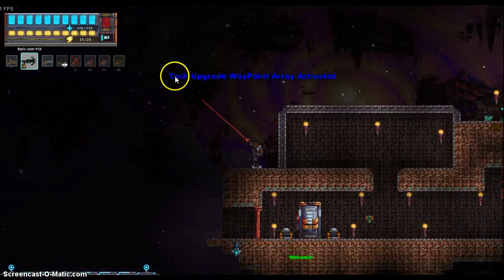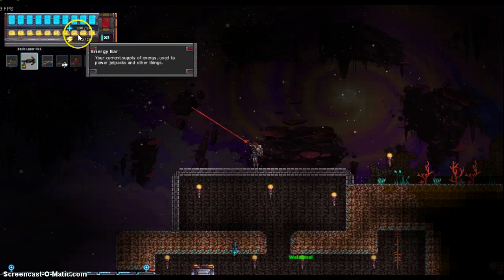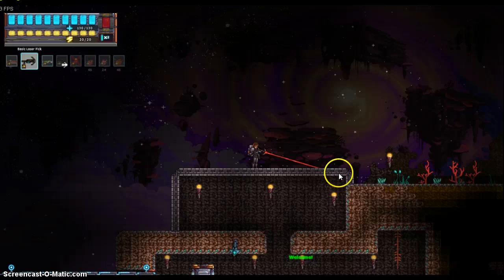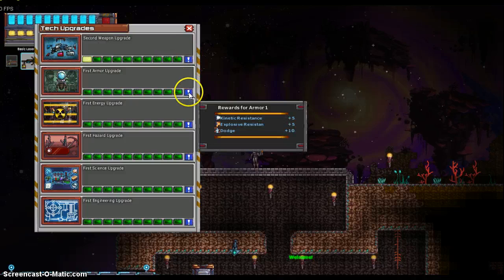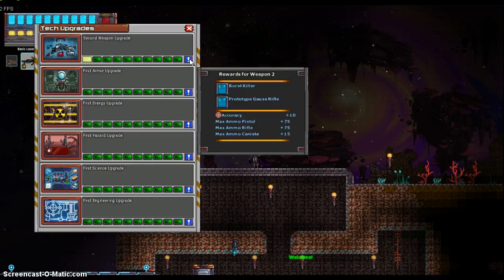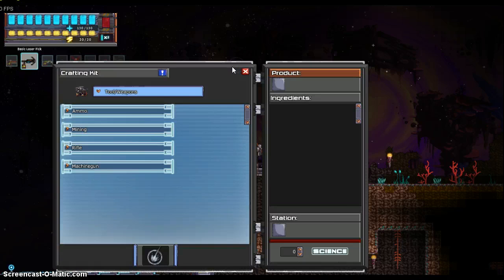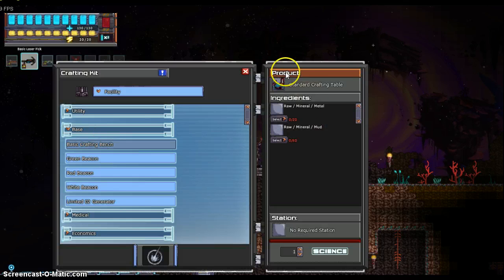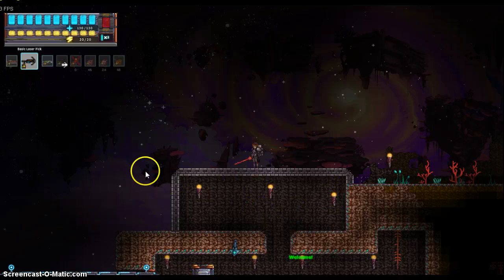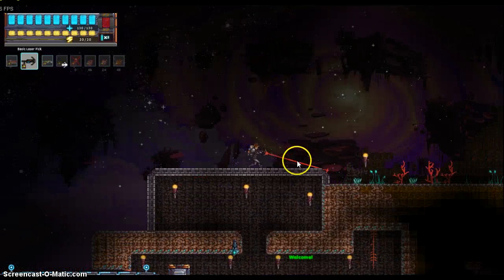When you see the tech upgrade waypoint — in the game you have different tech upgrades that increase your character's energy, health, or other things. You can check them out and they give you different items; I've only gotten the first weapon upgrade here. Some of them give you different schematics as well, because the crafting in this game requires you to have a schematic for things. Like if I want to craft a crafting bench, this one comes when you spawn, but if it didn't you'd have to get the correct schematic from a chest or something to be able to craft it.